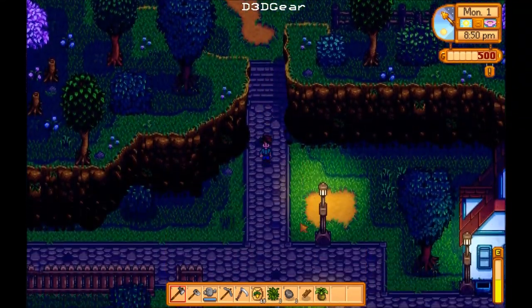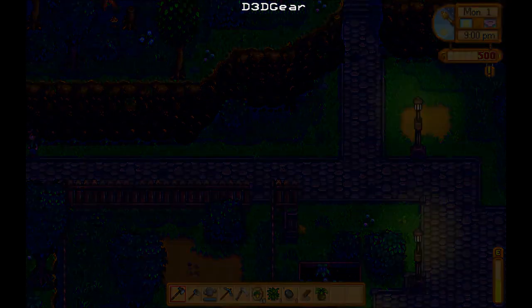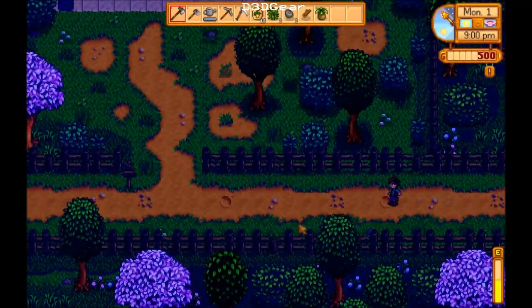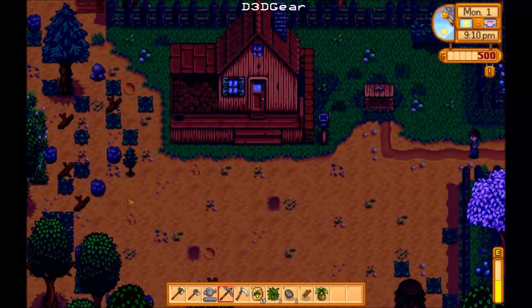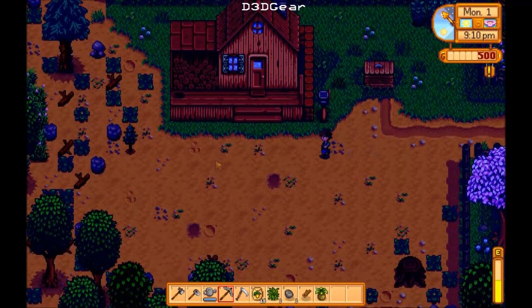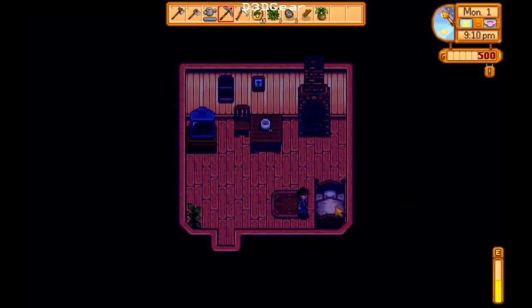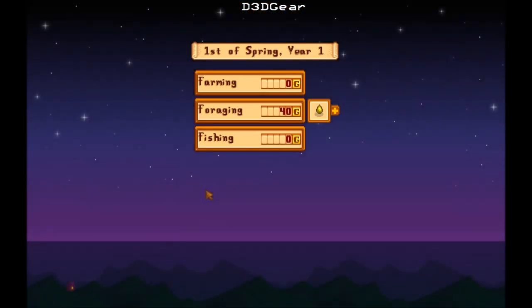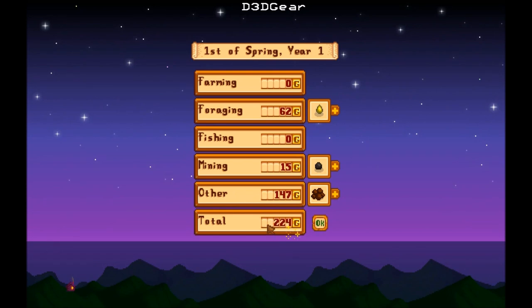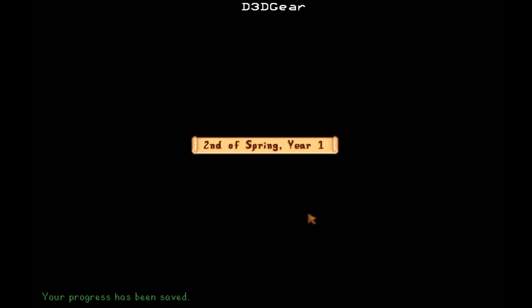My impeccable sense of direction never leads me astray. I wonder if you can build greenhouses like you could in Harvest Moon — plant your crops all year round, barns for animals. It's all a lot of fun. Yes, I would like to go to sleep for the night. Foraging: 62, 147, 224 gold. Well, we're not rich yet, but we're getting there.